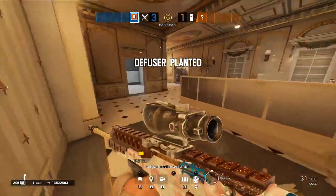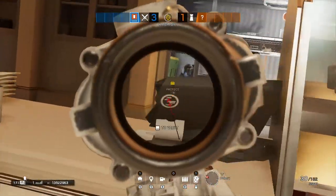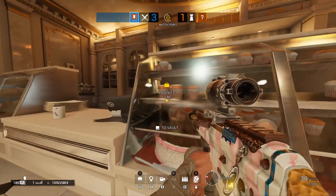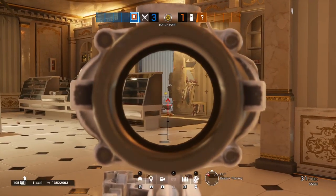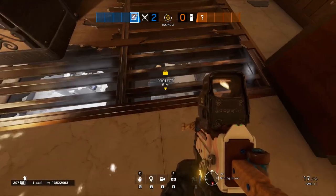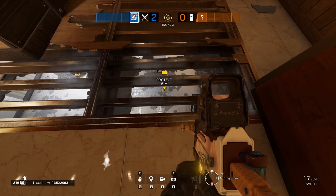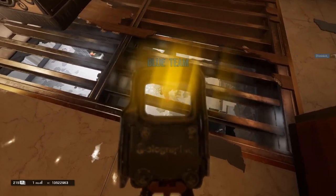Once you have the diffuser down it can be held very easily from several strong positions. You can hold from behind the bakery counters as they are bulletproof and you would need to peek in order to give them the kill. You can also hold from behind the bakery door outside, but if they manage to long arm the diffuser you may struggle to get the kill from there. But remember all that vertical play we established? You have a very strong angle above that will look right down onto the diffuser. All of these potential angles should give you a very easy kill and round win.